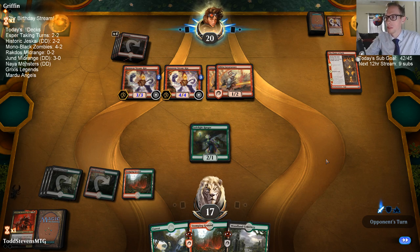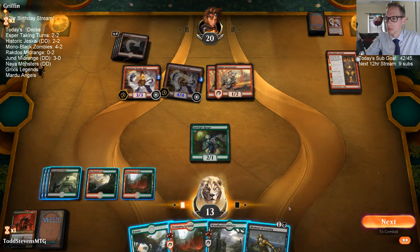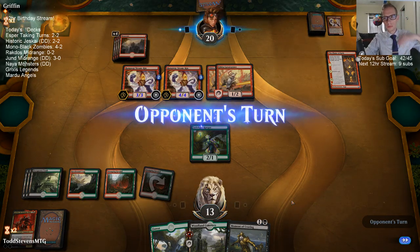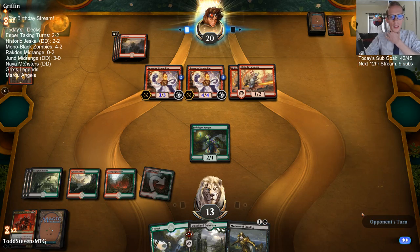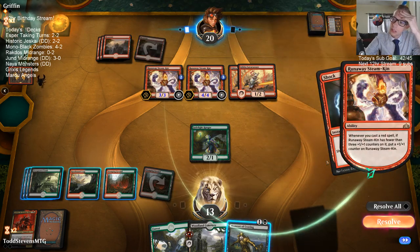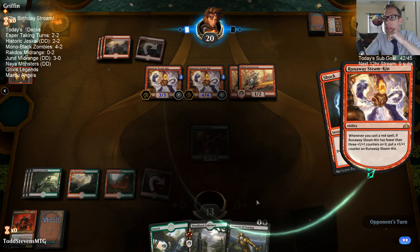Do we have a sweeper we could draw — like a Ritual of Soot or something? I don't think we do. These things are going to deal so much damage. We need them to draw a land — we cannot afford for them to draw a spell. I'll chump-block with Jade Light Ranger and go to seven. If they have nothing — that's a spell. That's actually just lethal because that's going to do six, that's going to do three, and they have another spell in the graveyard that pumps those up even more. Even with Moment of Craving the Lava Runner, because of the third chapter of Flame of Keld.